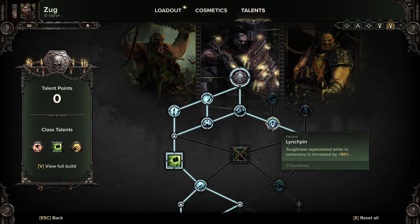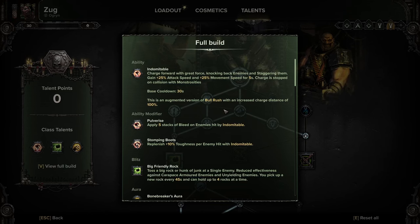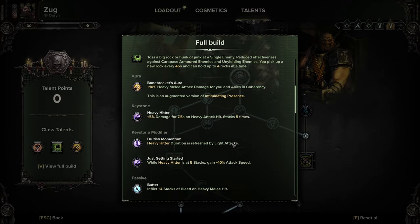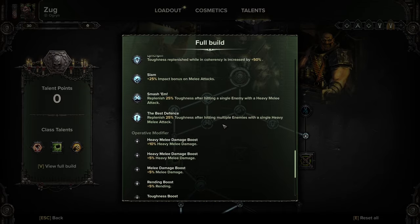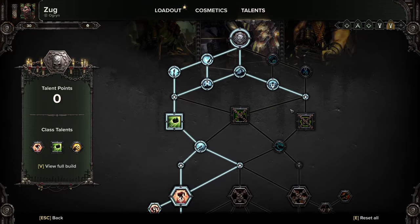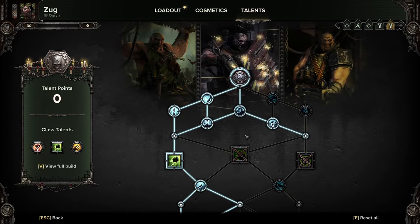As you can see here, Linchpin gives toughness replenishment while in coherency, increased by 50 percent. Each class has a different aura and ability for being in coherency together. For example, I'm running a melee build right now — Bone Breakers gives 10 percent heavy melee attack damage for you and allies in coherency. These buffs are all stacking, so when you're together you're going to have a lot more survivability. You are literally stripping away your survivability by being outside of your team.